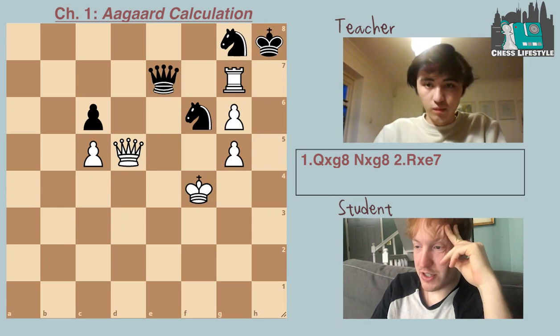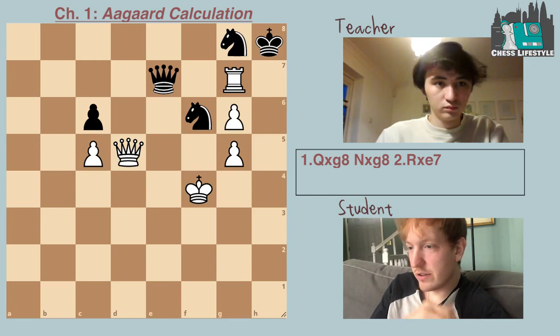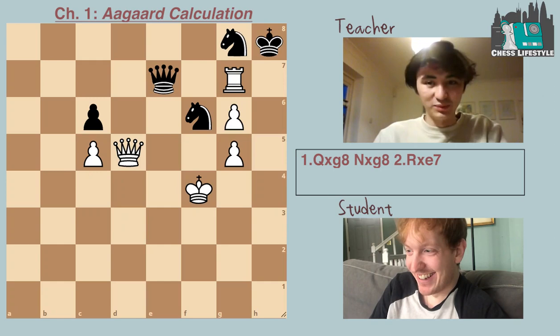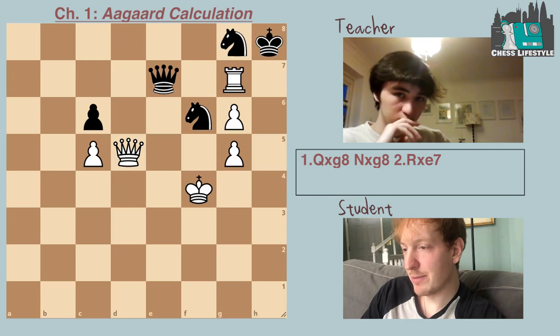If we don't have king e5, then maybe this whole queen takes g8 idea isn't working. It'd be shocking if there was a move better than king e5 in that position. This is making me question my queen sack, which is a healthy thing. I think it's actually good to be thinking along creative ideas — don't rule anything out.